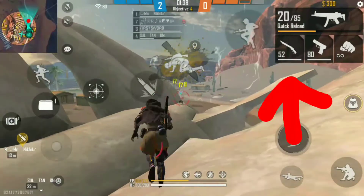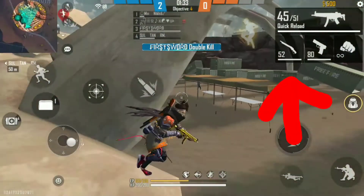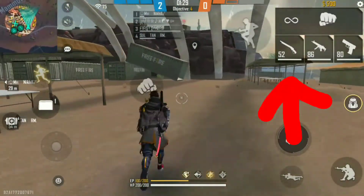First, you just need to aim on the chest of the opponent player, and then just drag to the top of the screen for a drag headshot. By doing this, your aim will go up and the bullets will hit the opponent's head.